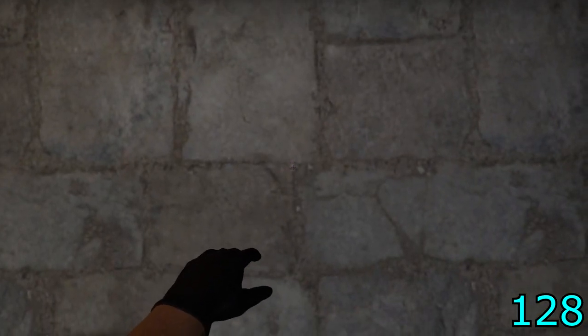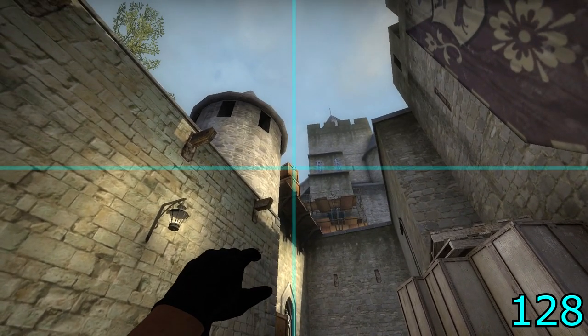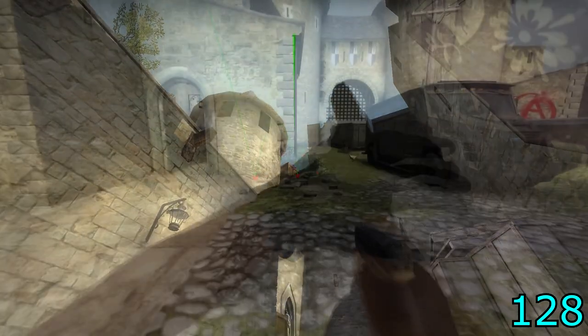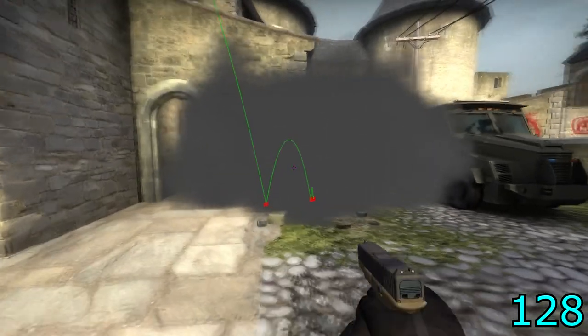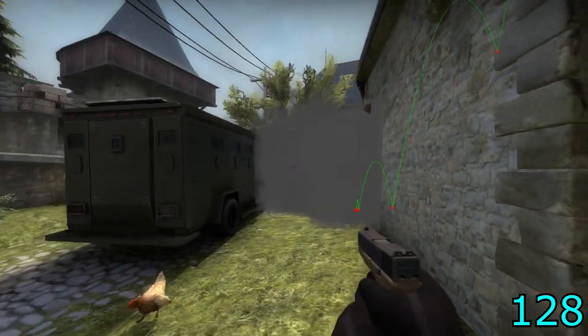For the third smoke, align at the top left-hand corner of the two long bricks near the right wall past the crates. Aim at the top of the crates in the middle of the top crate, jump and throw. This will land between the truck and the doors, blocking off CT spawn to A ramp.